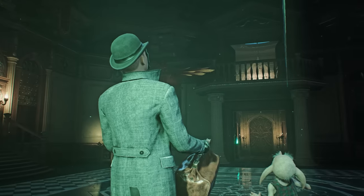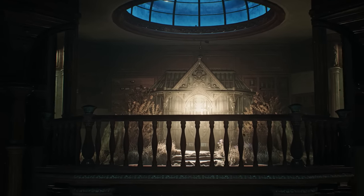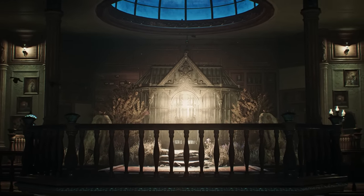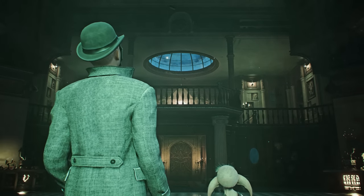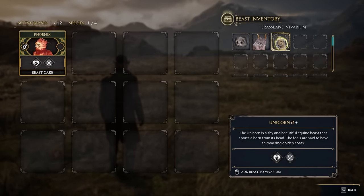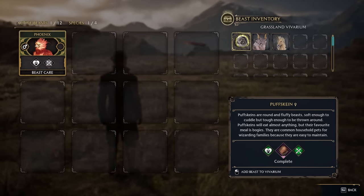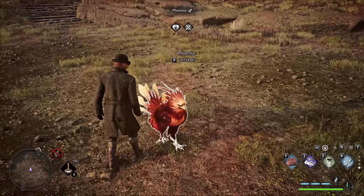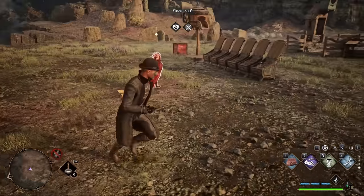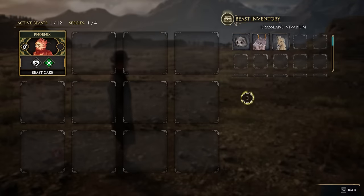Certain special beasts can be unlocked in Hogwarts Legacy. For instance, the Phoenix through the quest line. This is a quest you get once you unlock the last piece of your Room of Requirement, and you can capture the Phoenix and put it in a vivarium to receive its rewards. There are also special beasts like a shiny unicorn you can obtain as well.